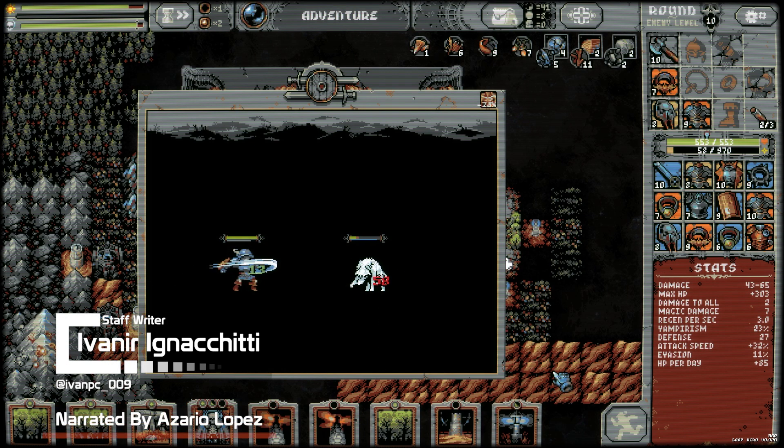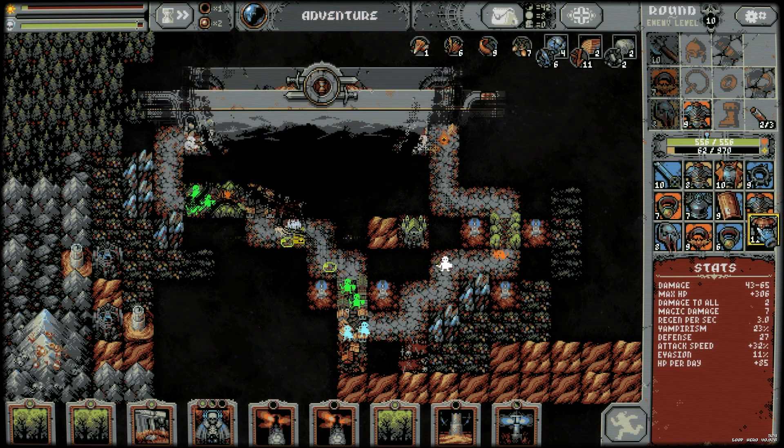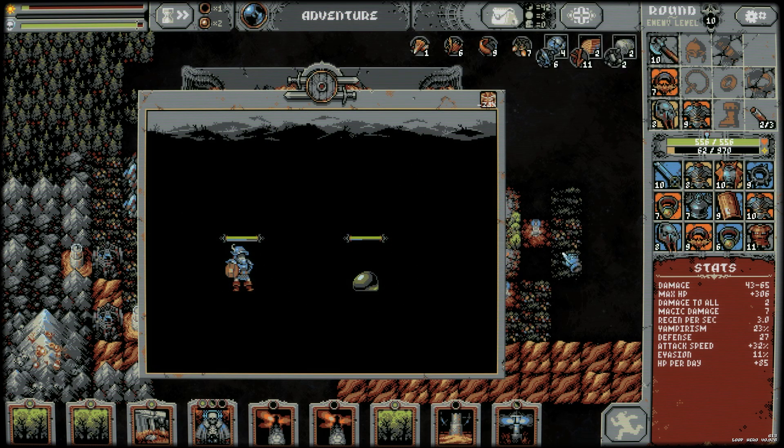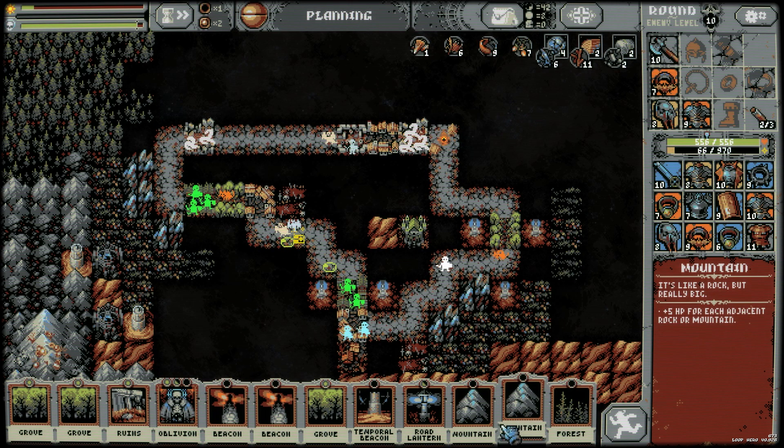Loop Hero is a roguelike from developer 4 Quarters with deck builder and management elements. Based on the concept of automatically moving through an empty world and rebuilding it with your cards, it makes for a unique and fun take on the genre.